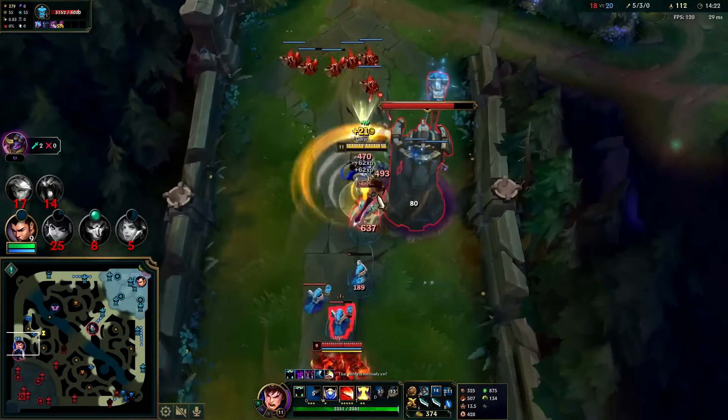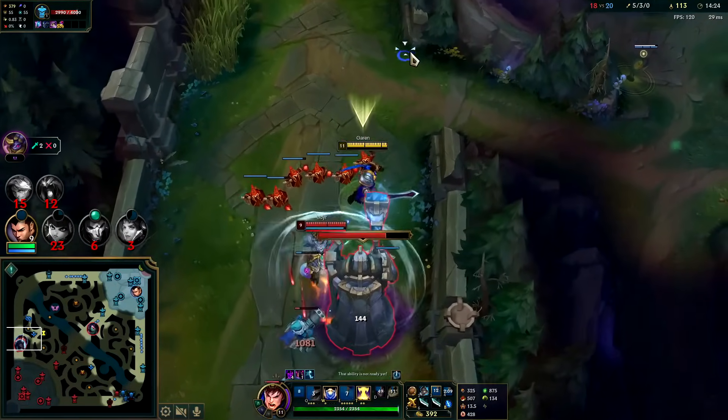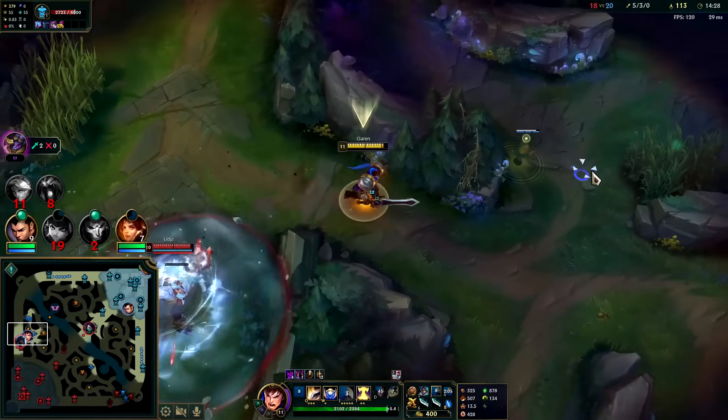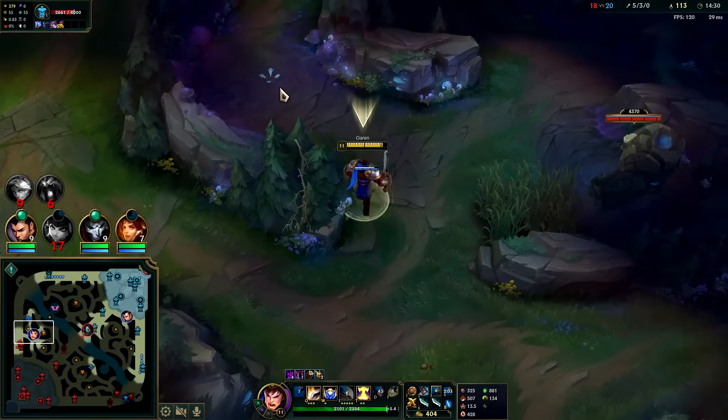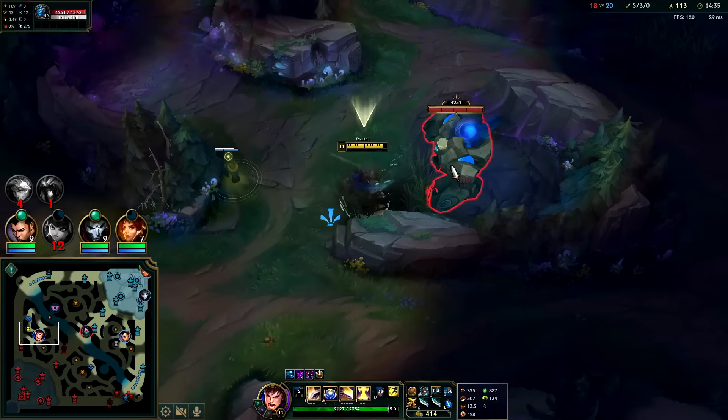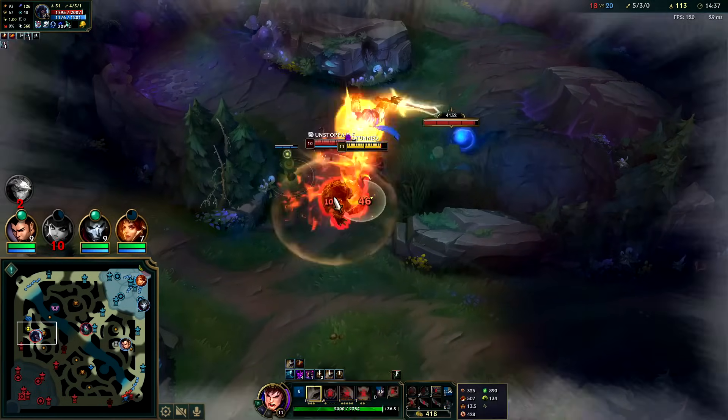Auto queue, pop up the Stridebreaker, E. I don't know why he's so insistent on trading with me. This doesn't stop my passive healing — auto queue.